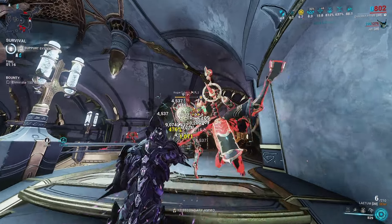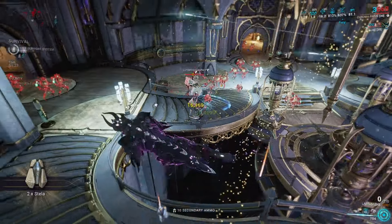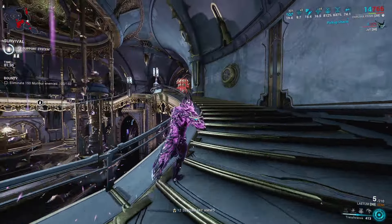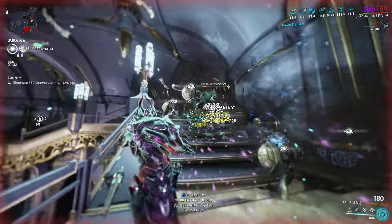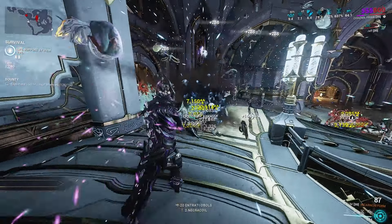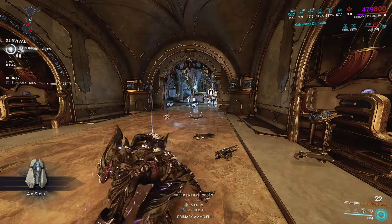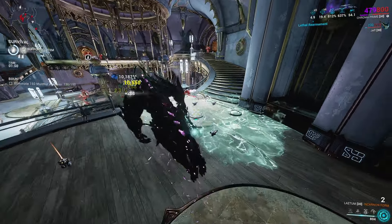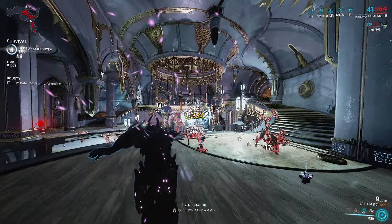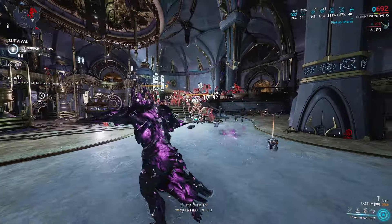The way I like to farm standing with these guys is to do whatever bounty has the survival mission on Steel Path - you get more standing that way, and it also gives you time to look out for Voca, which you need to rank up. I'm just trying to get 150 kills quickly and then spend the rest of the mission running around the map looking for Voca, and you do that on repeat.